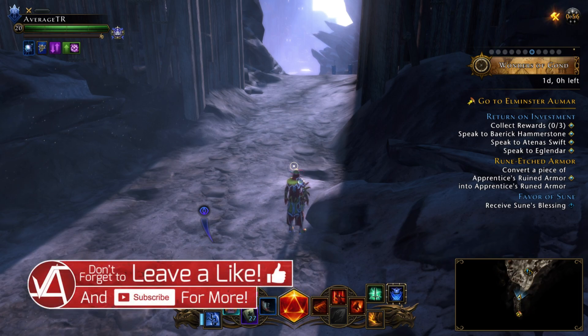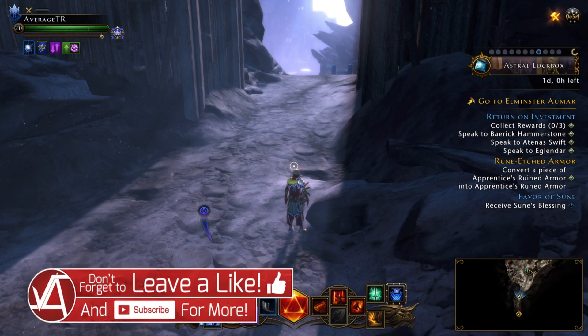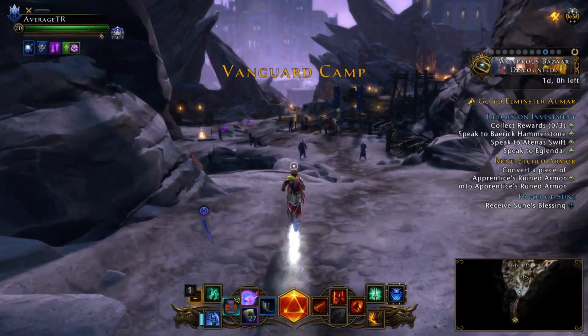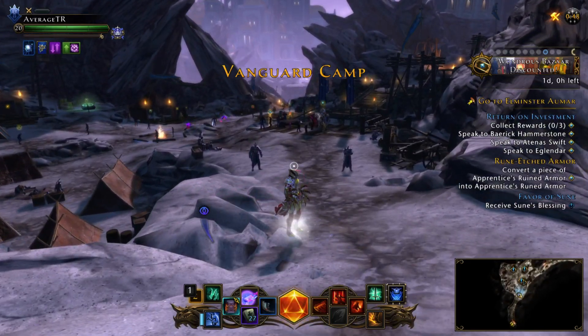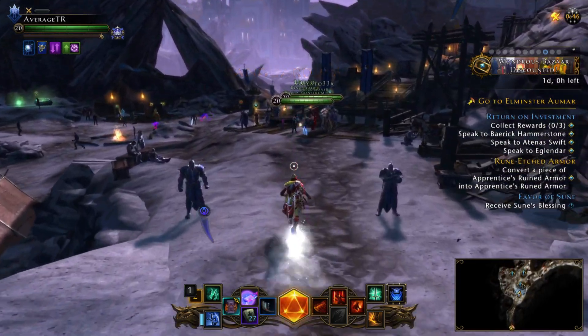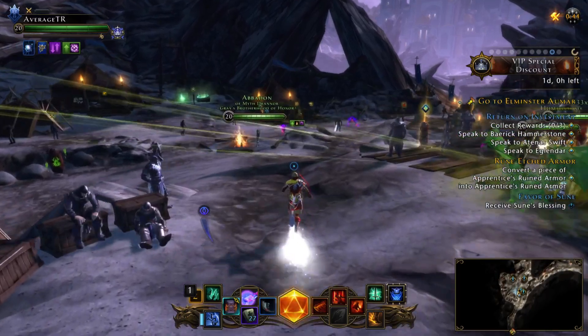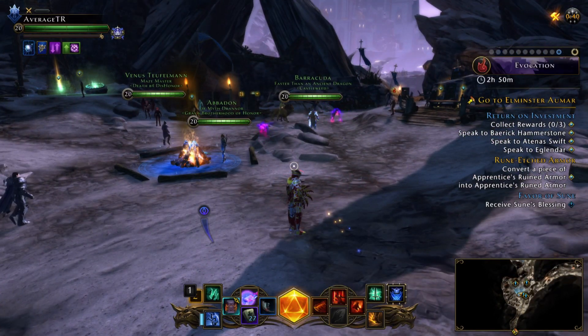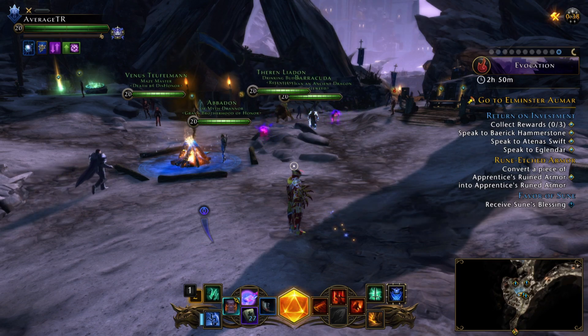Hello everyone, welcome. My name is Varen and today I'm here to discuss what you need to be doing in-game right now — time managing in order to make AD and save AD at the same time, simultaneously. If you missed the video where I specifically described how you can actually make and save Astral Diamonds, we're getting closer to the events.